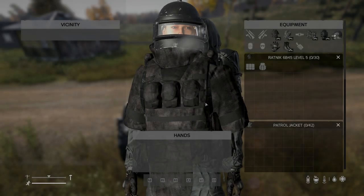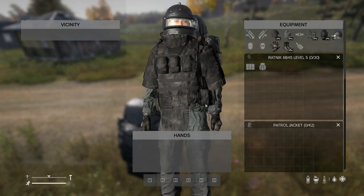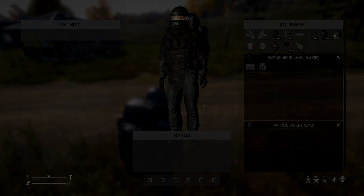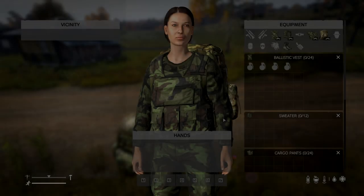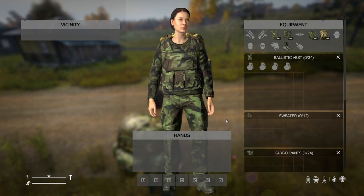This next pack adds over 250 unique items to DayZ. I haven't been able to find a list of exactly what is in the pack, but you are seeing some examples on screen now. These are all items from Masses Many Item Overhaul and they are all really well made and textured items of all types.